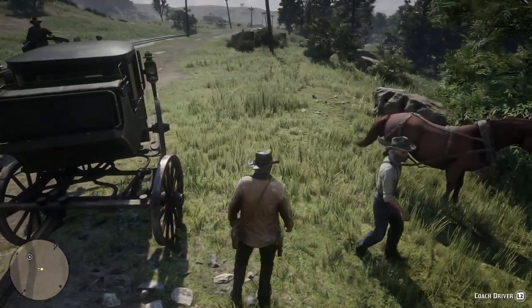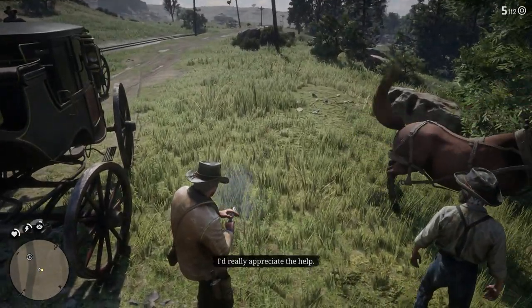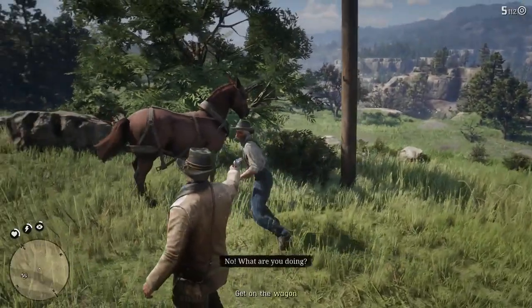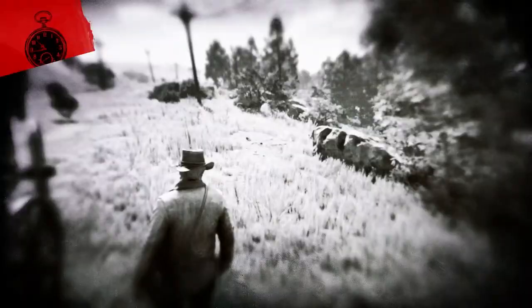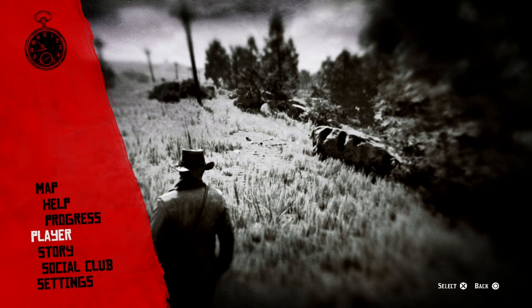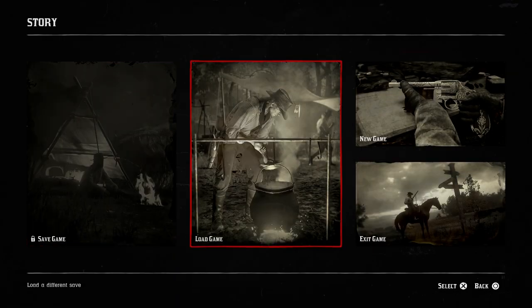Maybe you accidentally brandished a gun randomly and aimed it at somebody that you were actually going to try to help. So how do you actually do that? You go into the menu — and this isn't really intuitive. You're going to go to Story and you'll see there are the Save Game and Load Game options.